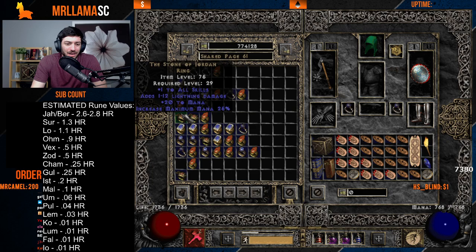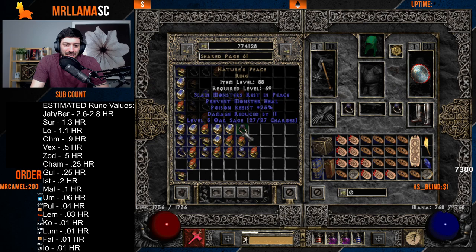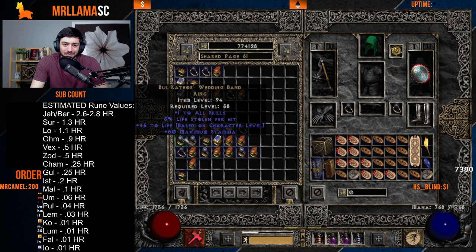Stone of Jordan has a lot of value — probably around Vex, which is almost high-rune territory, or at least half-plus of a high rune. Nature's Peace doesn't have value; it's useful for Nihlathak and that's about it. Bul-Kathos ring has value but maybe half the price of an SOJ — you might get Ist to Gul for it.